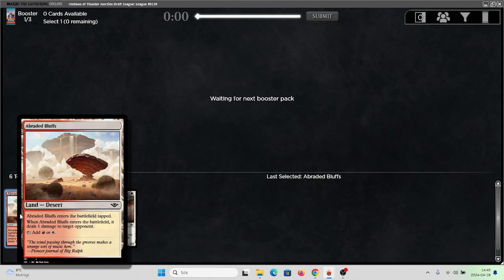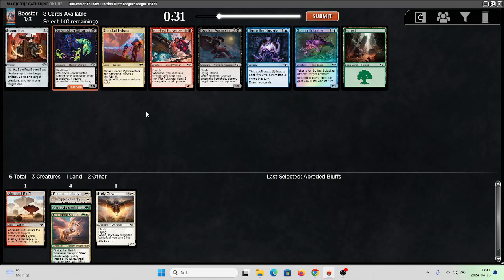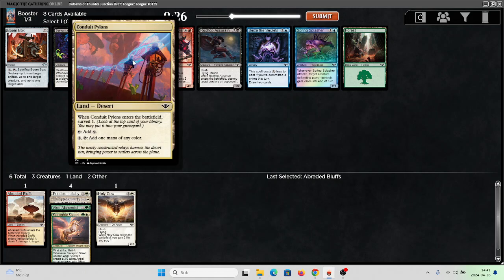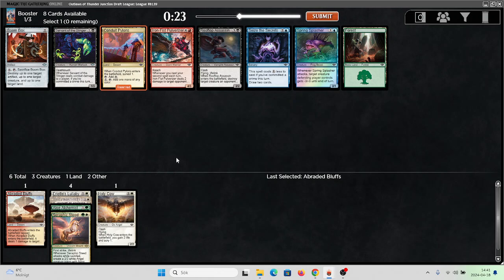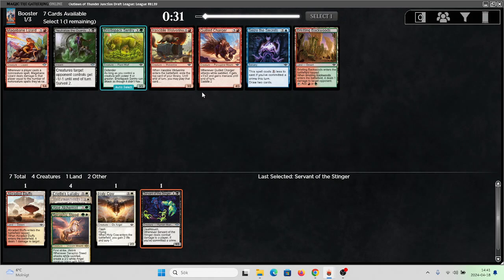I'm gonna take an Abraded Bluffs because there are some sick multi-color bombs you may want to splash. I don't think I'm gonna play this just to deal one damage if I'm not playing a red card, but if I'm playing a red card there are some green cards that tap for any color. Here's Servant of the Singers — very good card — but I could take Conduit Phylons, another desert that could help me splash. I'm gonna take the servant and maybe hedge a little bit.